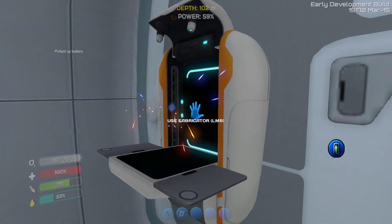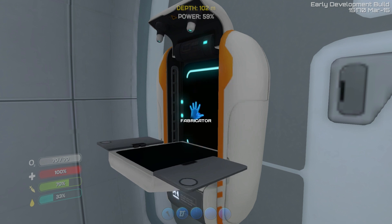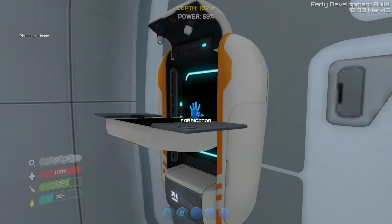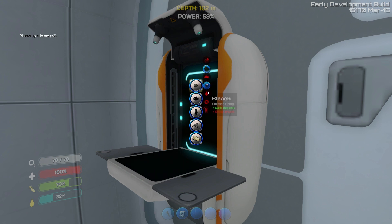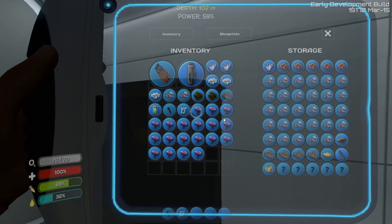Let's make a couple batteries. We need silicon. Two quartz per silicon - quartz is hard to get. Like, not hard to get, but you really need a lot of it. We will also make some bleach. We're gonna need coral chunks for that. I totally forgot about needing the coral chunks. I don't think we have any.